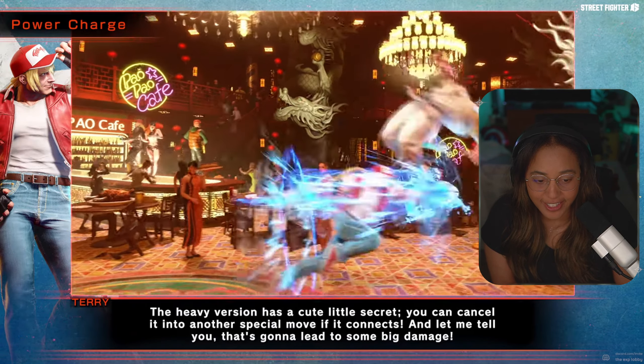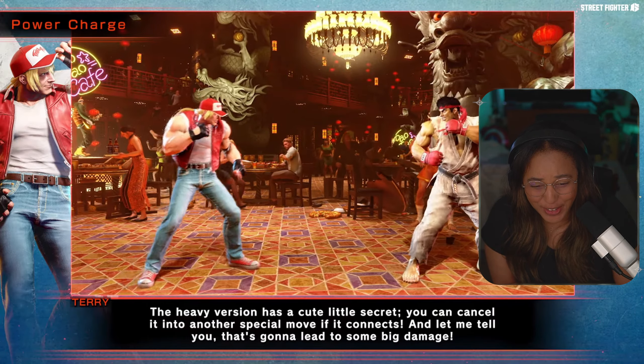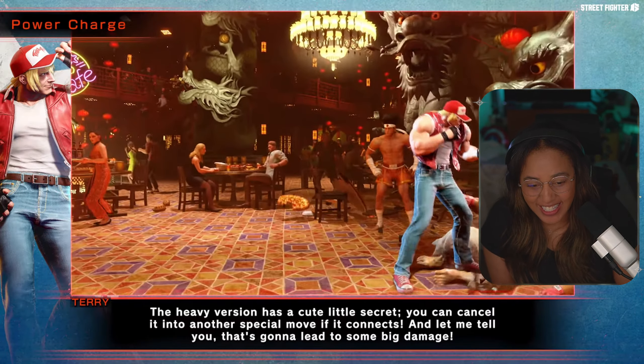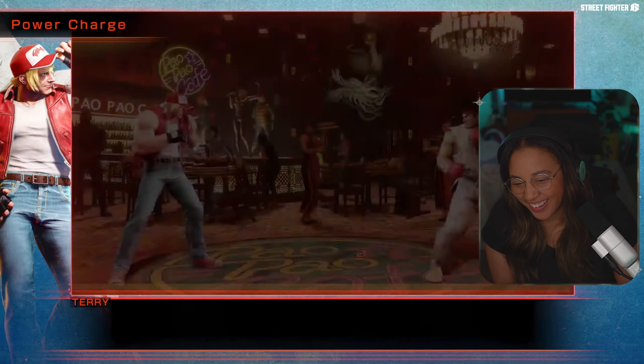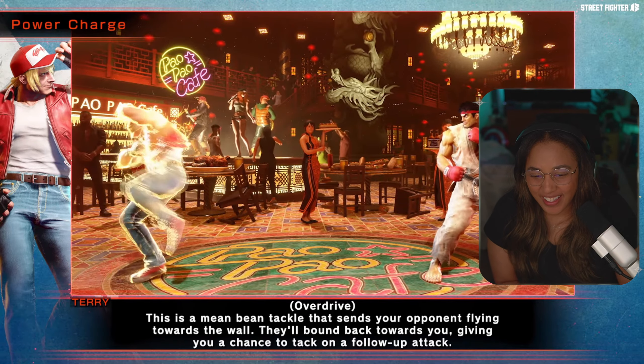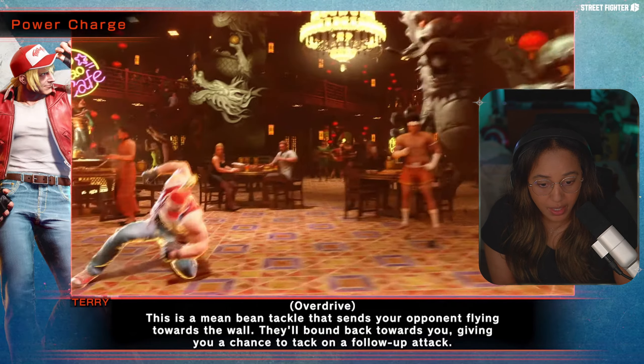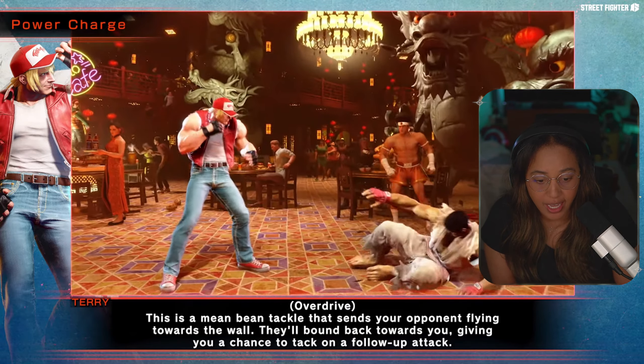The heavy version has a special secret: you can cancel into another special move if it connects, and it's gonna lead to some big damage. It causes a wall bounce, bouncing the opponent back toward you and giving you a chance to follow up with another attack.